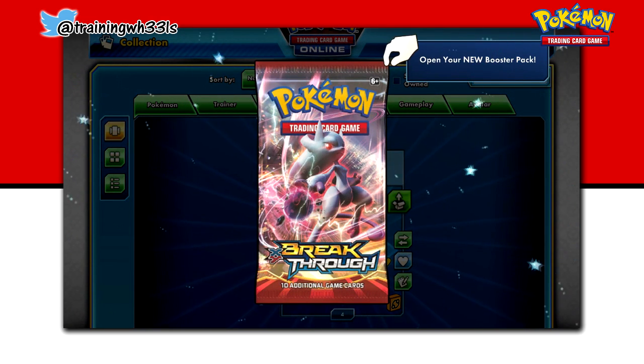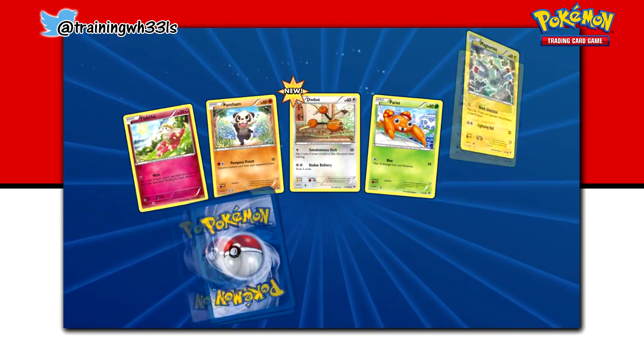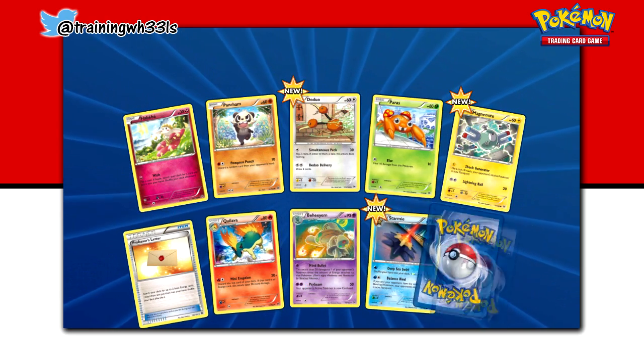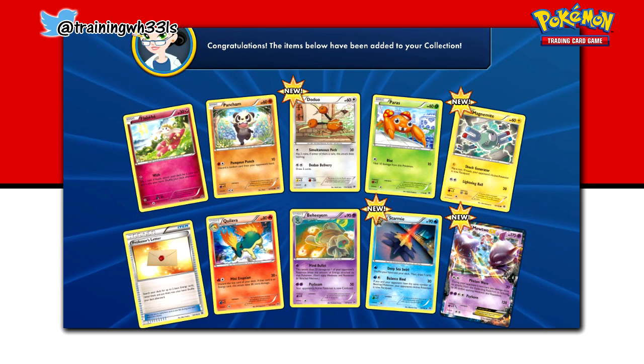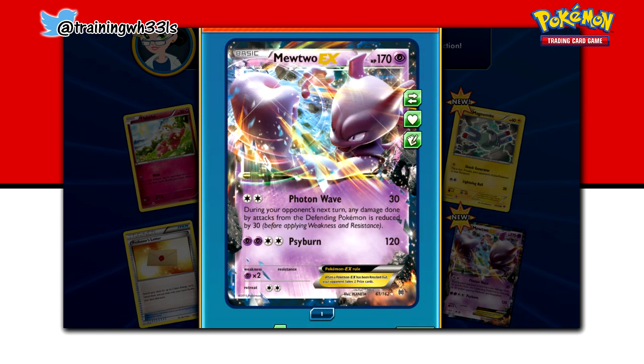I'm excited because last time, as you all know — or maybe you're coming to the channel for the first time — that last one was super sweet. There were several Mewtwo's involved. Let's see if we have first pack luck. Mewtwo EX! So this one has Photon Wave, which is 30 damage for two non-specific energy. During your opponent's next turn, any damage done by attacks from the defending Pokemon is reduced by 30, before applying weaknesses and resistance. And if you have two Psychics and two of anything else, you can do 120 damage, no restrictions — don't even lose any energy. Pretty awesome. Might be the Mewtwo I pick.